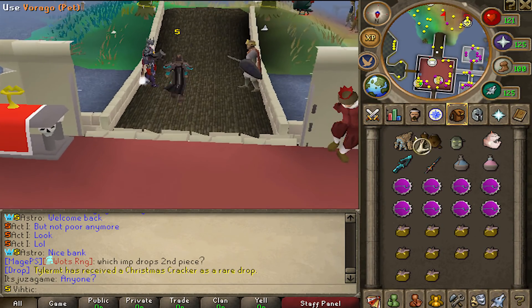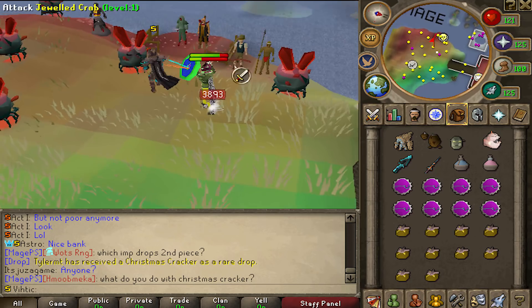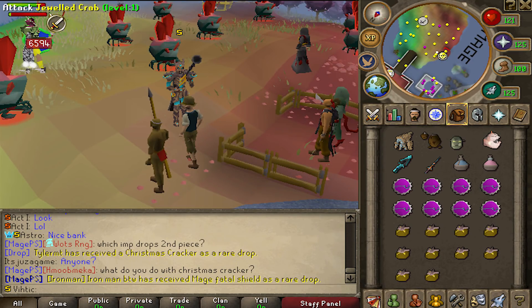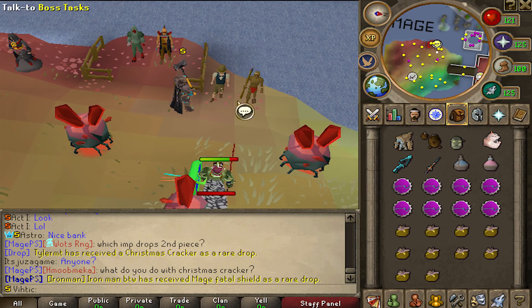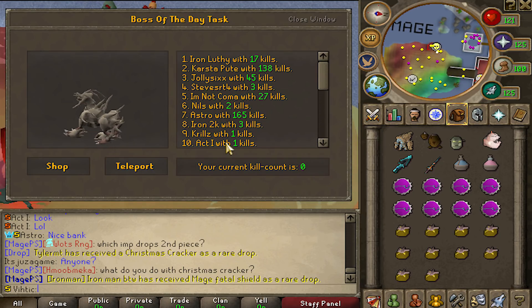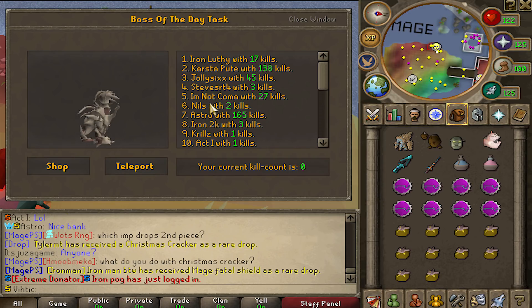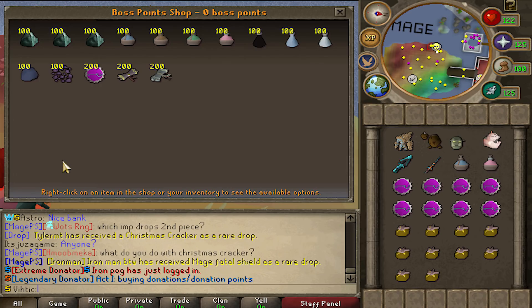I've got a nice little assortment of goodies here — four different pets, a weapon switch, and more in the bank. Down south here is the gold key and crystal key zone. This is boss of the day, and it's pretty simple. Every single day it's going to change to a different boss. What's good about this is you actually get double the boss points for killing the boss of the day.